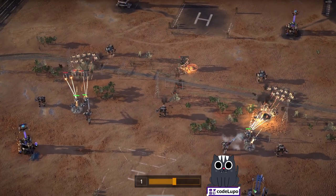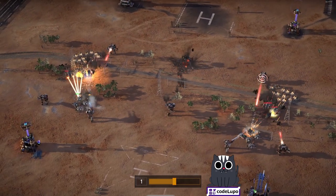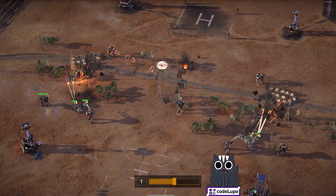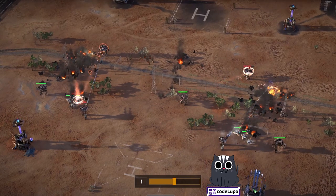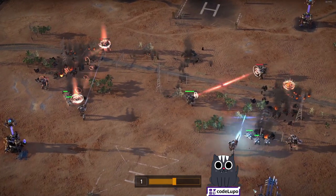The steel balls still go down just as easily as before. Look at those mustangs going down so easily — easy squeezy.